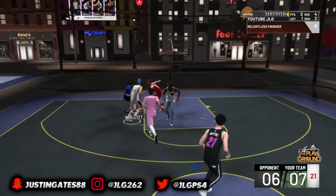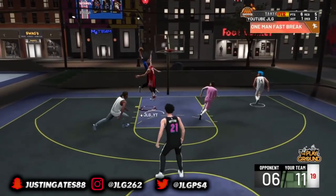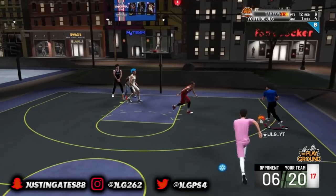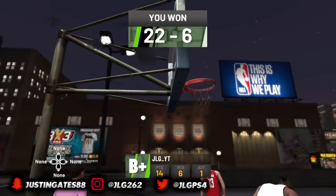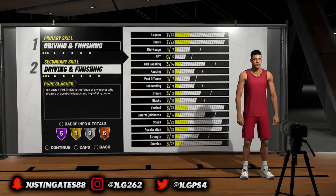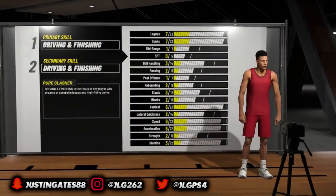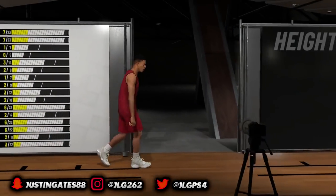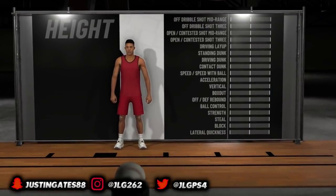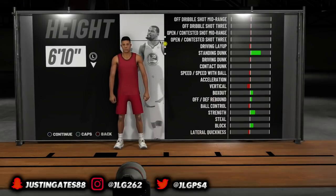You guys already know that with slashers you can't really shoot that well, but being a lockdown you can shoot corner threes, so that might boost it a little bit. But the first build and the best build for a slasher is slashing shot creator. At the end of this video I'm going to show you guys how to create the build — this build is crazy, man. I've been working on this video for a bit, getting clips and all that. This build is definitely worth it if you want to go out there and have some fun. Make sure you guys stay to the end so you can see the actual creation. Make sure you guys like, sub, and comment if you're new to the channel — let's get it.